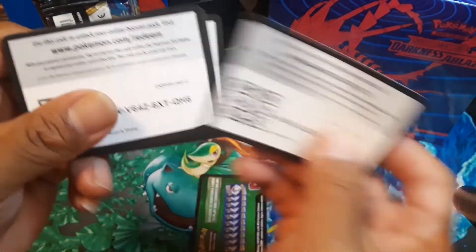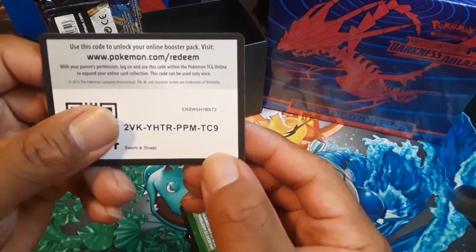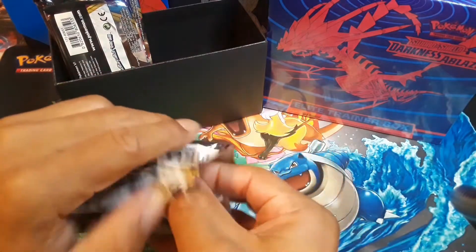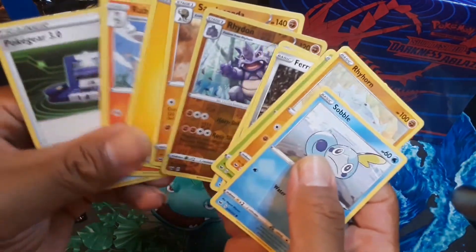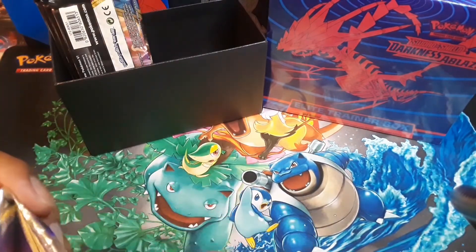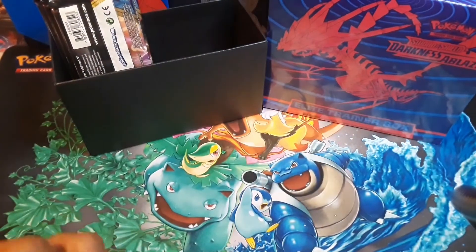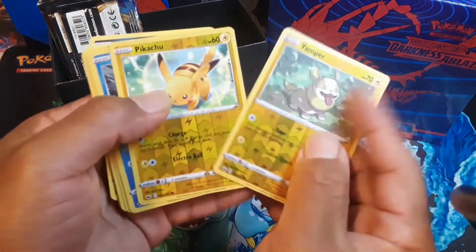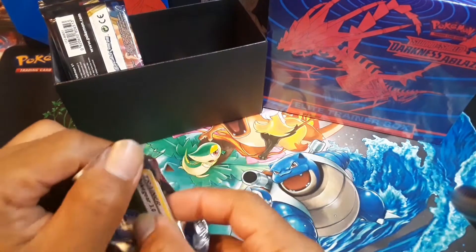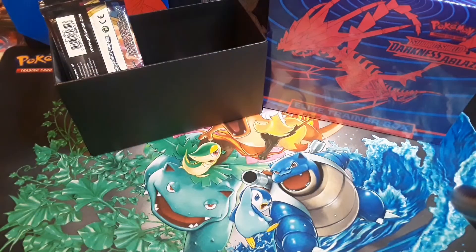I opened a pack in this elite trainer box of Sword and Shield, and the first pack had about four or five reverse holographics, which was weird — I think I've seen it maybe once or twice. This is not rigged, not staged. I've only pulled one white code so far, which gives us at least a chance to pull something really good, and I think the rest of the box might be error.